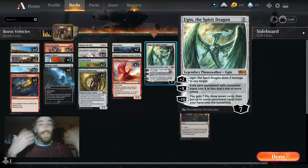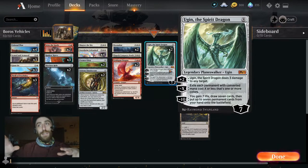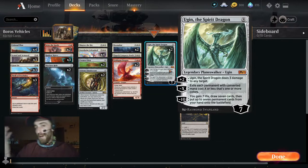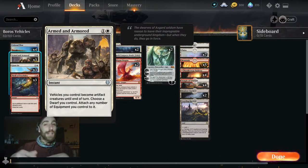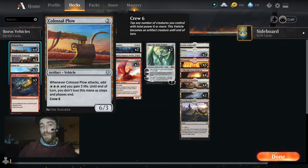To get there we need some pieces, because vehicles are kind of awkward in and of themselves. You'll notice we don't have many creatures — that's because of one card called Armed and Armored. It's insane and it's instant speed, so you could actually use it defensively and make your vehicles creatures when they swing into you. It makes our Colossal Plow a swinging creature without having to tap anything.